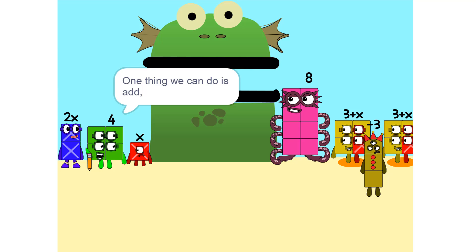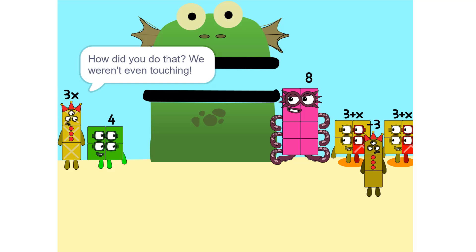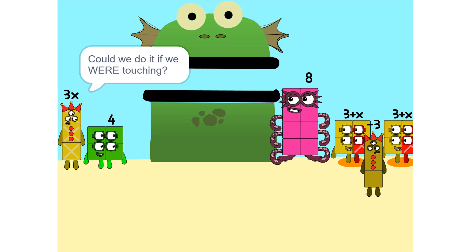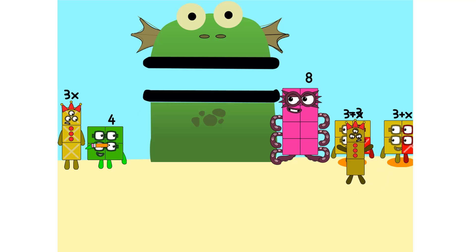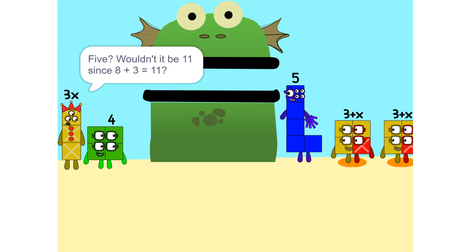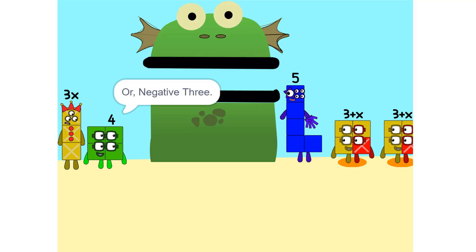One thing we can do is add these two together. How did you do that? We weren't even touching. They don't have to be. We can also add these together. Five? Wouldn't it be 11 since 8 plus 3 is 11? No, because we're adding together 8 and minus 3, or negative 3. So it's 5.